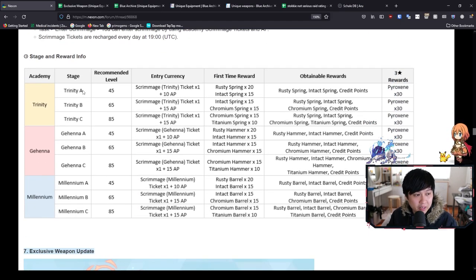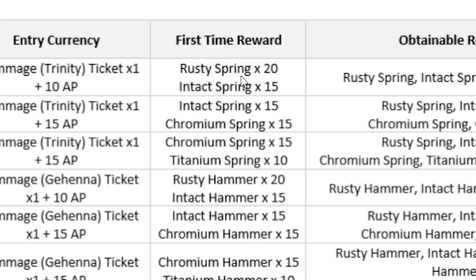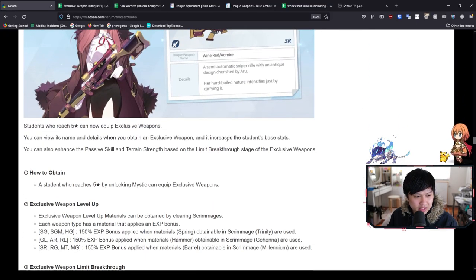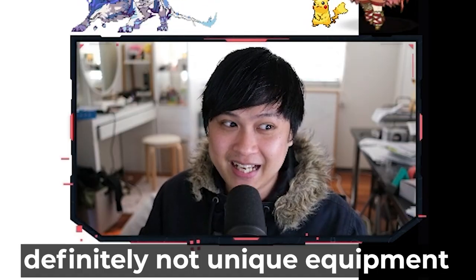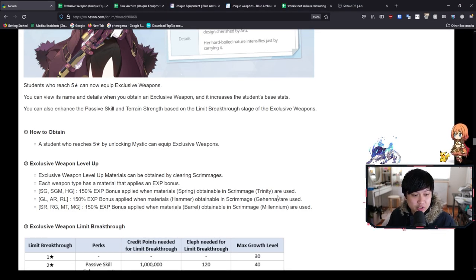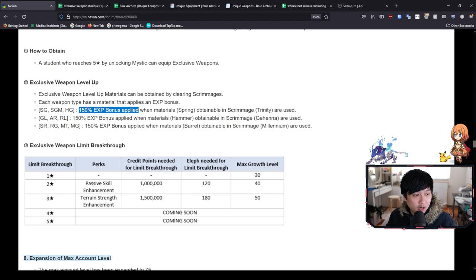Coming down here, you can see we have a bunch of stages A, B, and C for Trinity, etc., and they are going to drop the better stuff as you go up to the higher one. Just like in the bounty — it's not true that higher stages only drop purple books. Same for this one. Just do the hardest stage. With all of these different materials — Rusty Spring, Intact Spring, Chromium Spring, Titanium Spring, and then we've got hammers and barrels — these guys will essentially be used to level up your exclusive weapons. You can actually use any of these items on any exclusive weapon. However, you get a bonus EXP of 1.5 times if you use the correct materials for the correct guns.